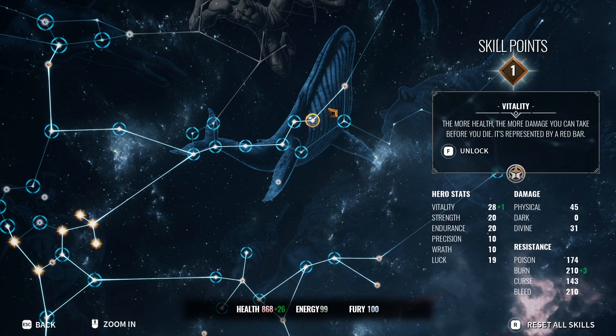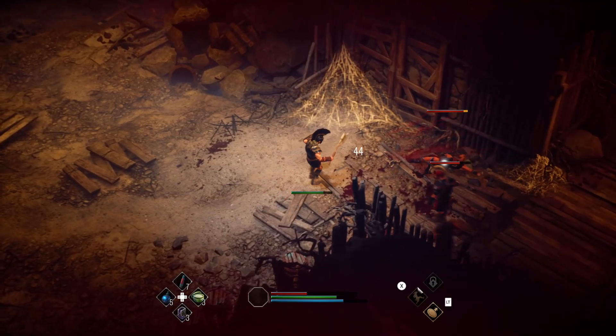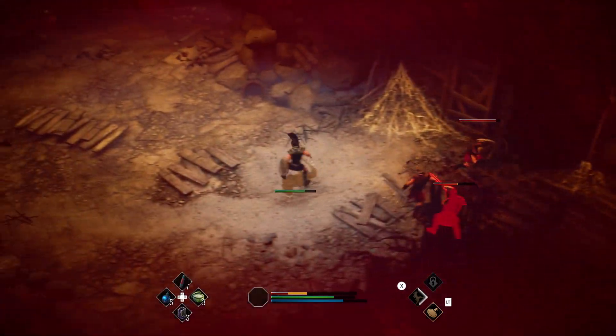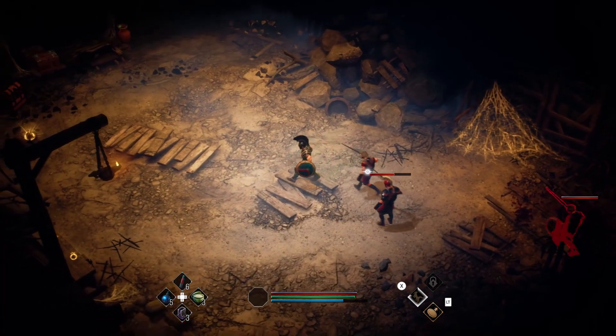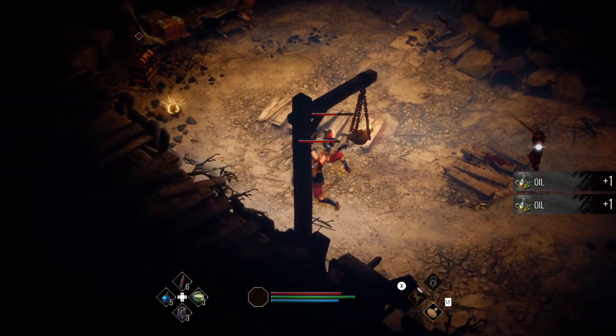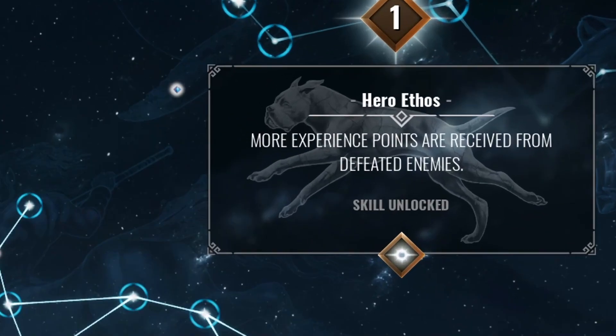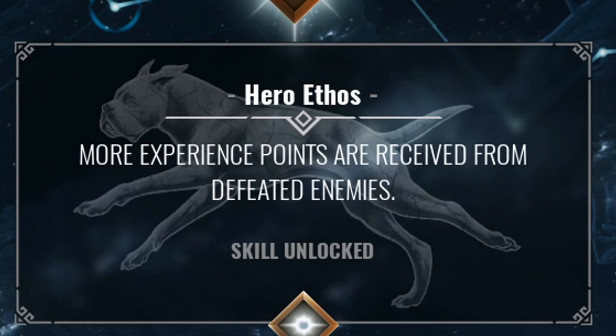Something I can recommend going towards is Gulp, which lets you drink potions more quickly, as the default is kind of slow and can leave you open to being attacked multiple times before the animation completes, leaving you to have to drink another one. Also Hero Ethos, which gives you more XP from defeated enemies, meaning more levels early on.